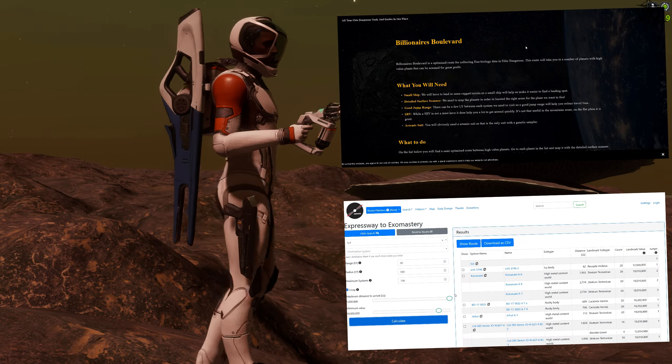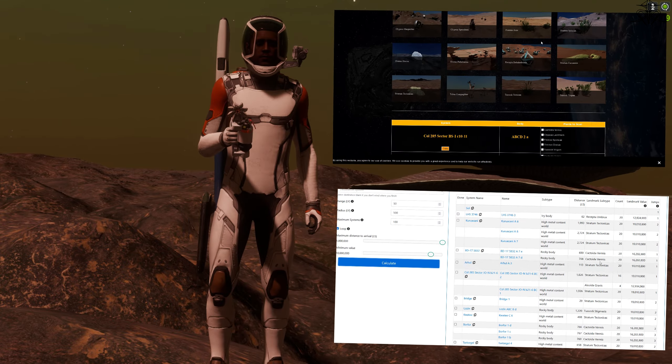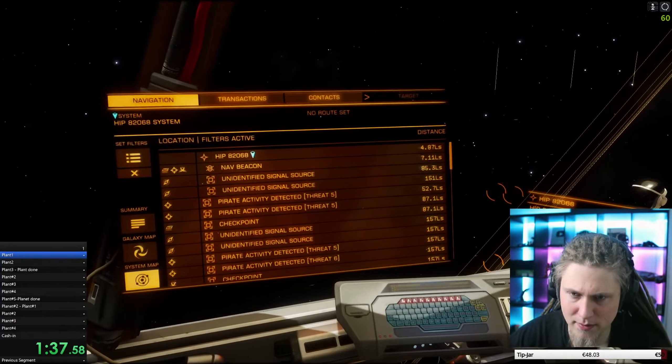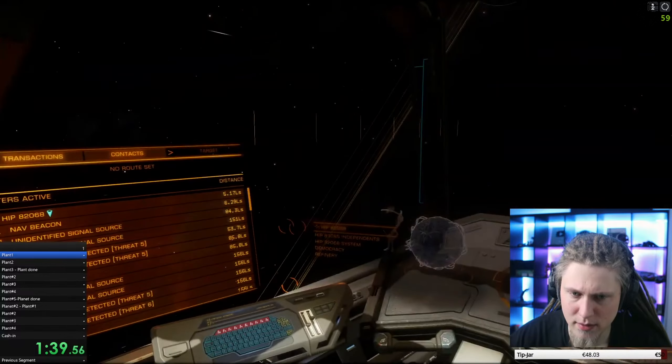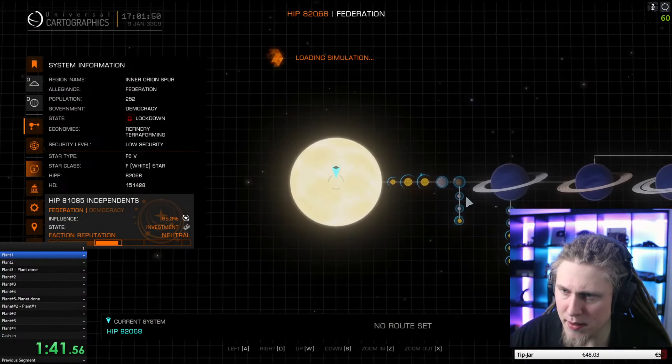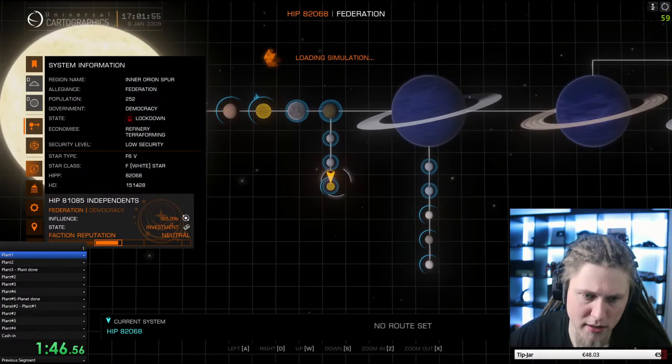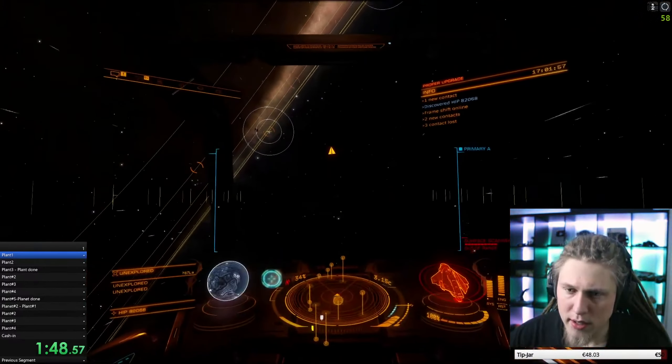Get your ass to the designated system and either through the FSS or simply by opening the system map, target the desired planet with one of those lucrative high-value organisms on it, and jump in.